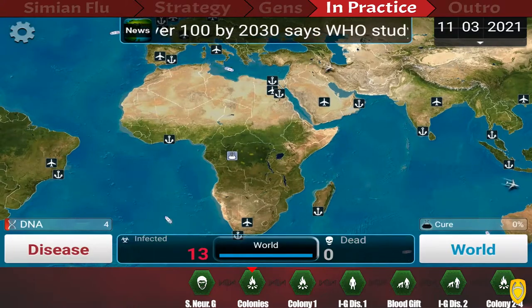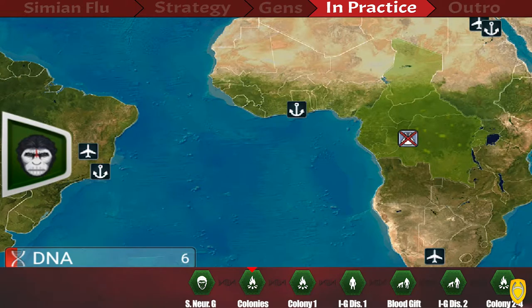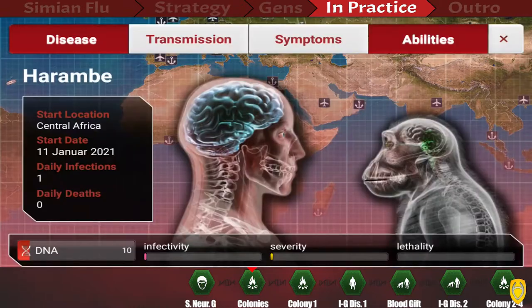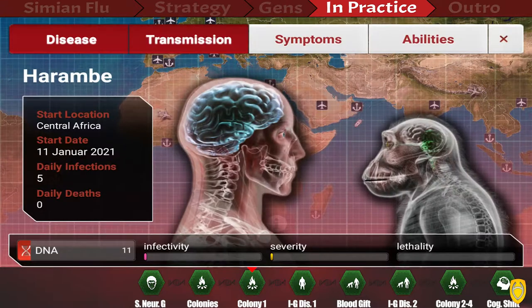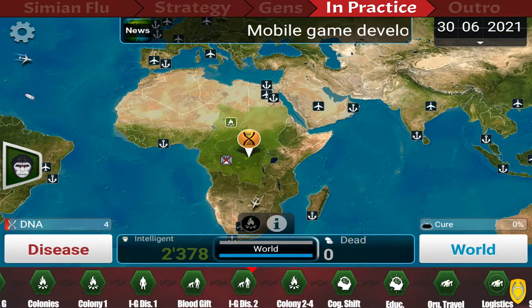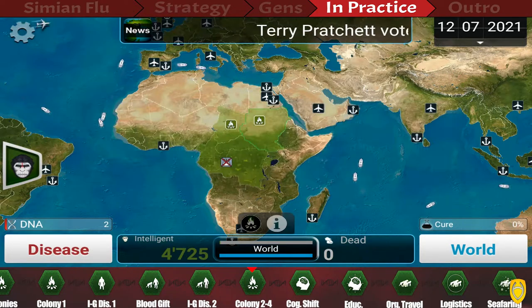The first thing we're going to evolve is Simian Neurogenesis — I'll use abbreviations this time. You can switch between the actual infection and the ape infection with the button right here. Random mutations will happen throughout the game; just check if they are ones we allow. Then get the ability to form ape colonies, and as soon as we have enough DNA we place the first one in Central Africa. After that, choose Blood Gift gene one and two to get more apes infected.